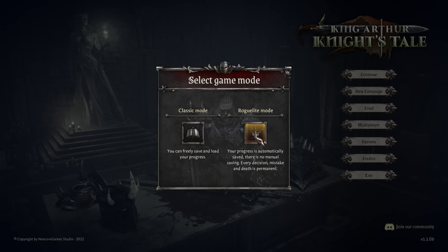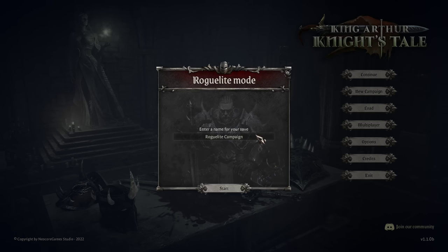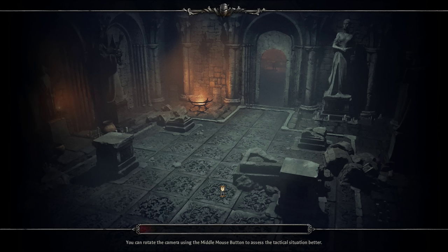There's also a morality track in this game where you have to decide whether you're going to be a tyrant ruler or a rightful ruler, and whether you're going to follow Christianity or the Old Faith. I'm pretty sure we're going to go rightful Old Faith, but we'll see how things work out. That determines what characters you get access to and what story elements come about. So let's go ahead and get into roguelite mode.